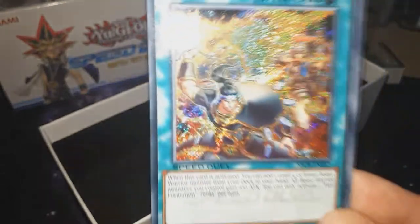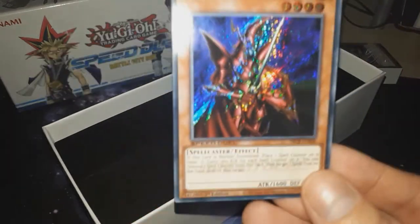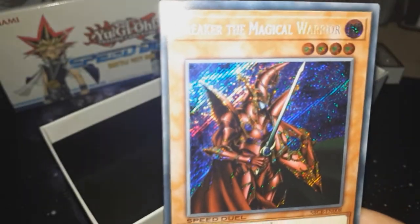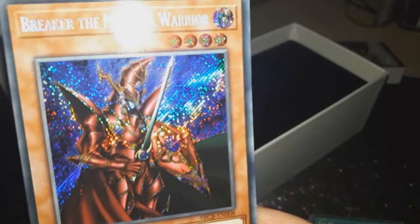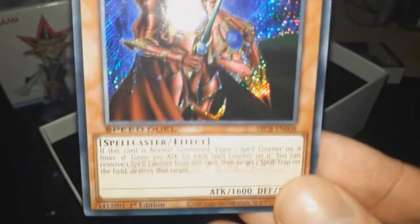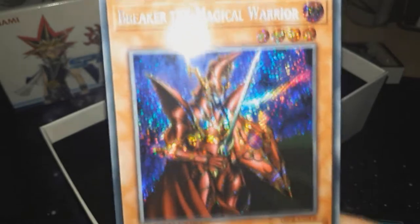We've got the Fire Formation card. And then finally the last one is Breaker the Magical Warrior. I believe Yugi uses this card at some point — but is it in Battle City though? I think in Season 4 he uses this monster. I can't remember when — I'm sure it was Season 4. That magic card I was thinking of earlier that I actually owned — I can't remember what it's called — it's like the main feature of Season 4, for goodness sake. But there you go, that's all the promo cards.